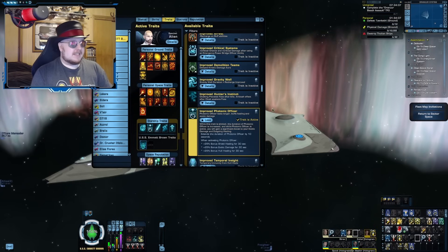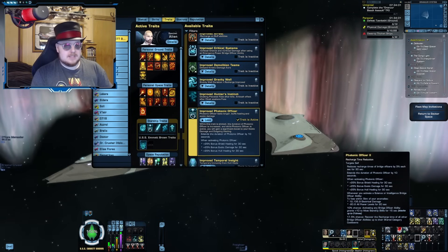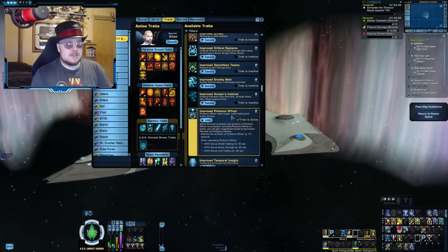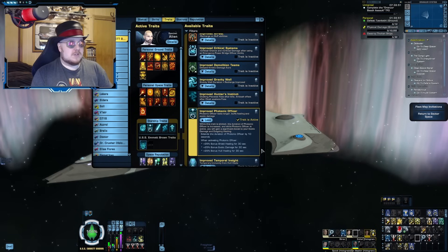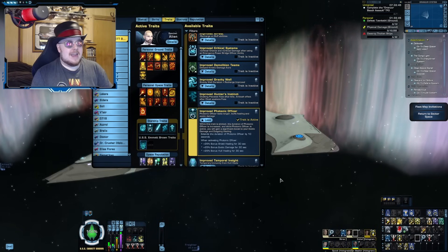This method is most commonly used on science builds like EPG and control builds — largely because you need a good amount of science seating to use it, since Photonic Officer two is a Lieutenant Commander science ability. Also, Improved Photonic Officer as a starship trait gives a sizable buff to exotic damage, which EPG builds are all about. So these two go hand in hand.